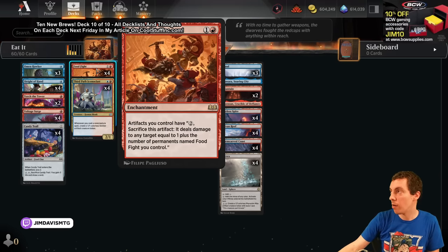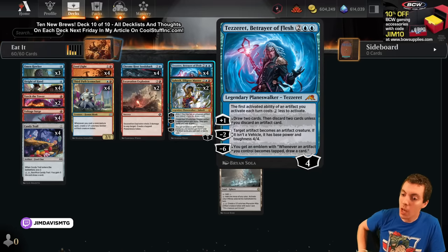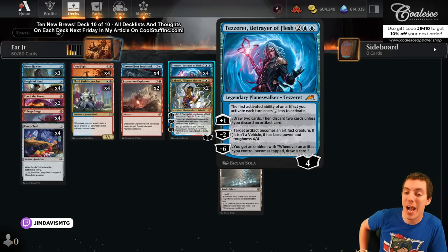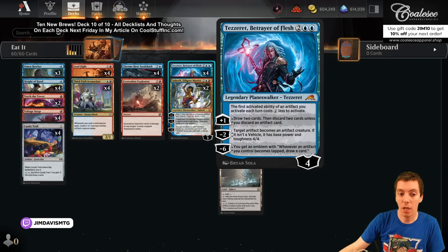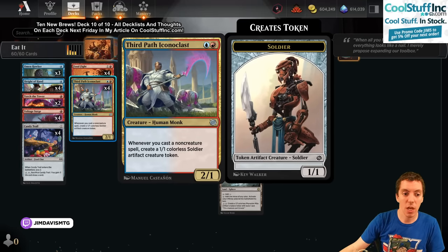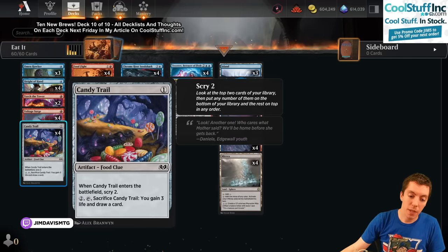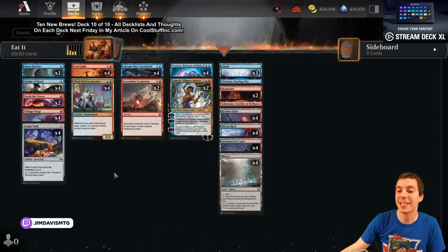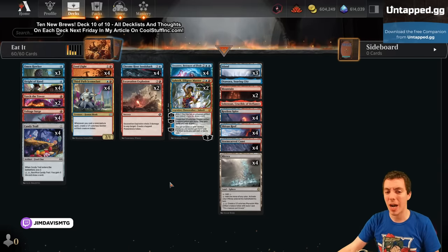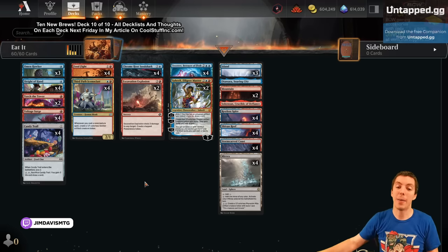What's the stick here? We've got Tezzeret, and Tezzeret makes it so the first ability you activate of an artifact you control costs two less to activate each turn — so now our shocks are free. To make those artifacts, we have Chrome Host Seedshark, which also plays incredibly well with Tezzeret. We have Thopter Foundry Iconoclast also making some artifacts, Omen Hawker which can make mana to sacrifice artifacts or flip over the incubators. Candy Trail can draw cards, Voltage Surge, Torch Tower, Sleight of Hand — a weird artifacty pseudo-combo-y kind of burn-you-out deck.